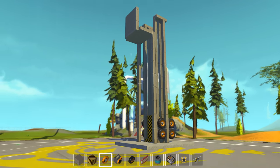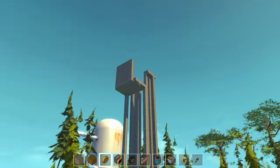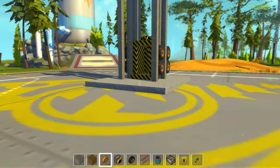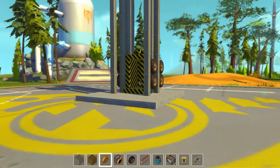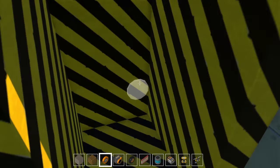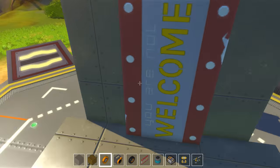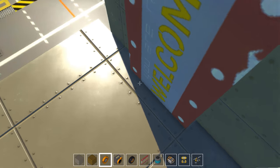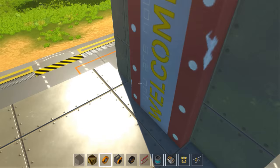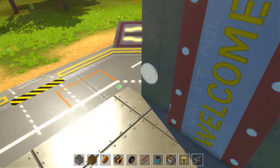Hello everyone, this is Impulse and today I got something pretty cool to show you guys. I have built a fully automated elevator here in Scrap Mechanic and it will take you from this floor here to the next floor up, or as many floors as you want. You can extend this as much as you want the way it's designed. When you get to the floor you want to stop off at, you step on out of the elevator, it will return back down to the ground floor — apparently where it says you are not welcome.